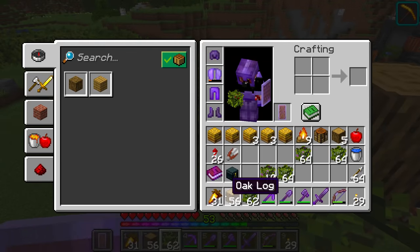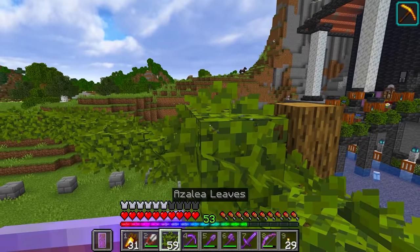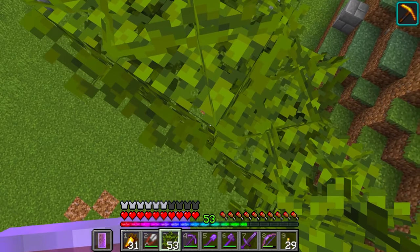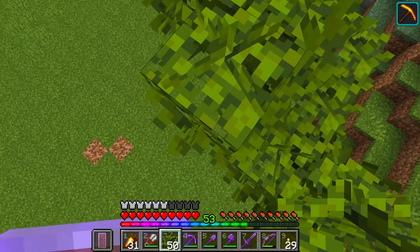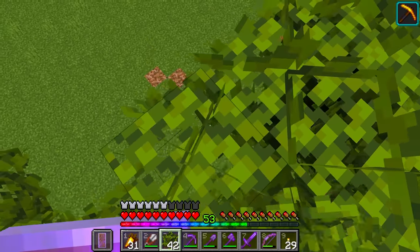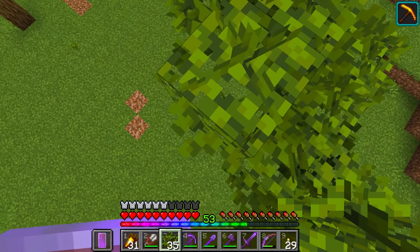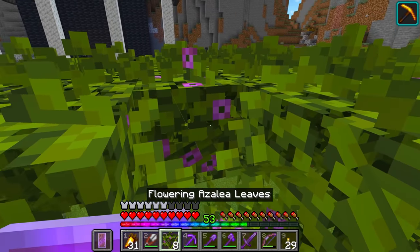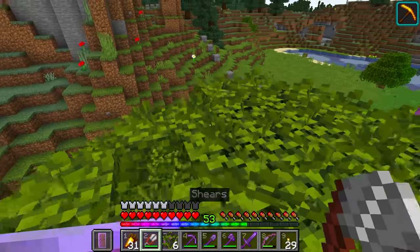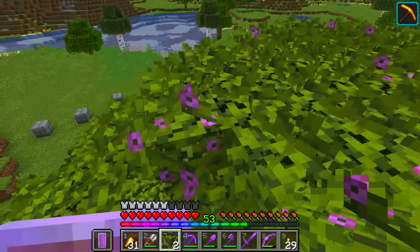What we're going to do next is basically add another level. We're going to start off with the azalea leaves and then just go up layer by layer until everything's filled in. Then we'll start dotting in some of the flowering azalea. Flowering azalea is a very nice looking block - one of my favorite new nature-y looking blocks. Time to start dotting in some of these flowering azalea leaves. We'll get this randomly dotted around the place - adds a nice amount of color to the build.